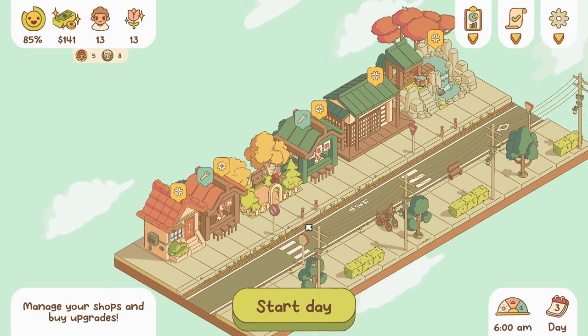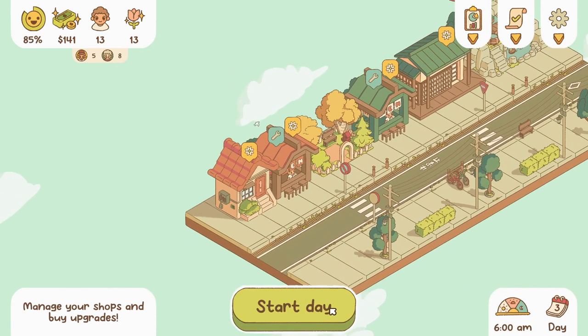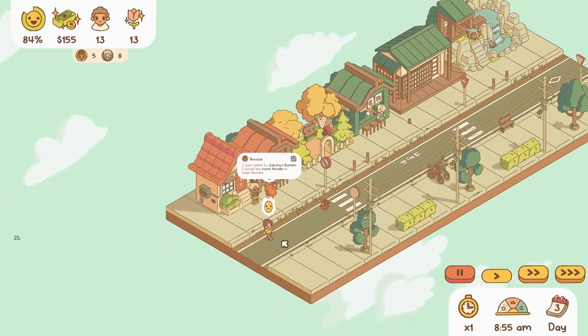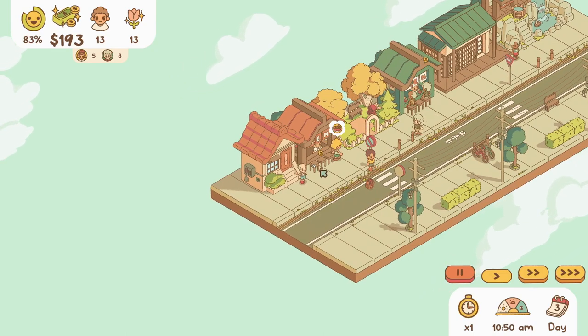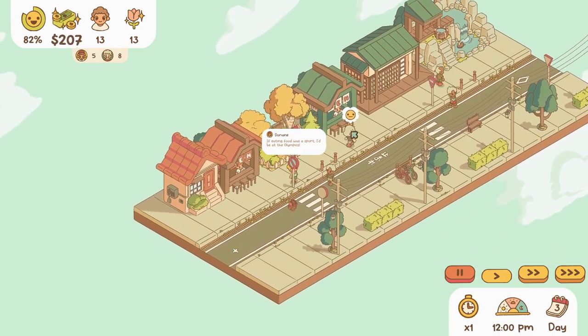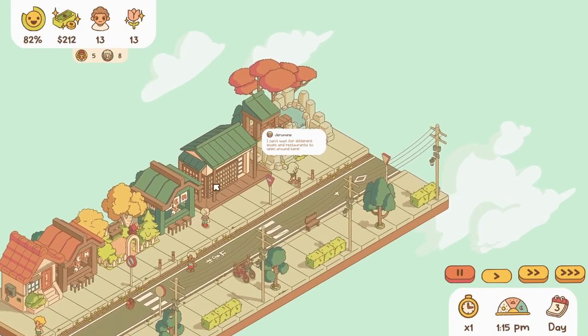I don't have enough money for upgrades. We're going to add an egg and increase profit — no no no, we're not. Done. Let's start the day. More noodles — they're not happy, they feel lonely. More noodles — that's what everyone's saying. Why are you not happy? 'I want different shops and restaurants.' Yes, I need more than just ramen shops. I want to build the bookstore next.